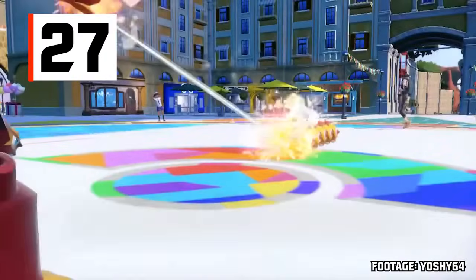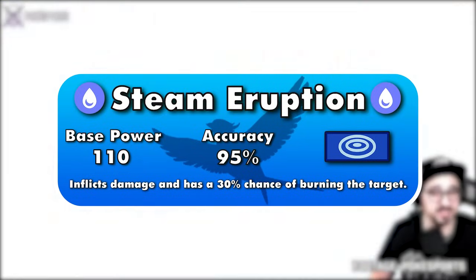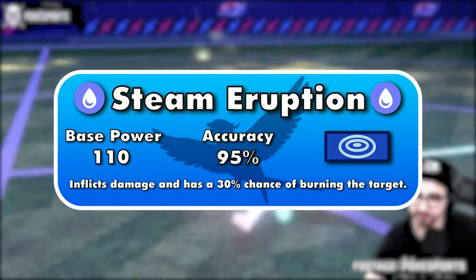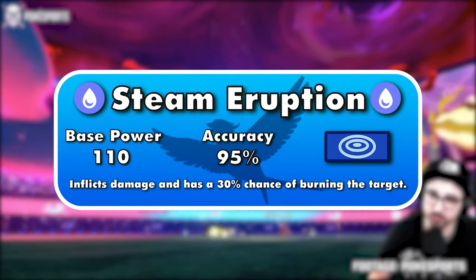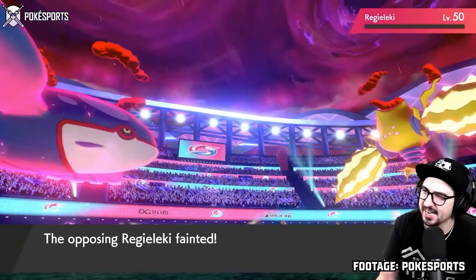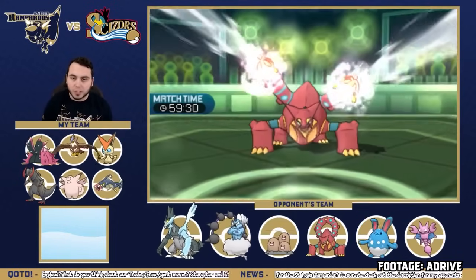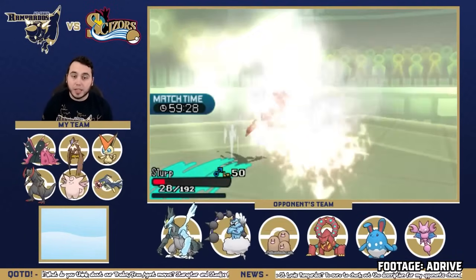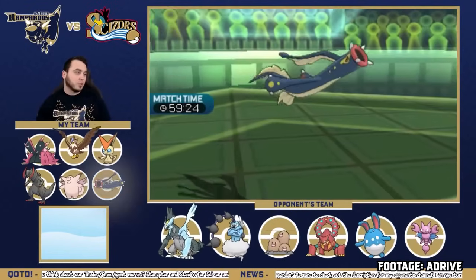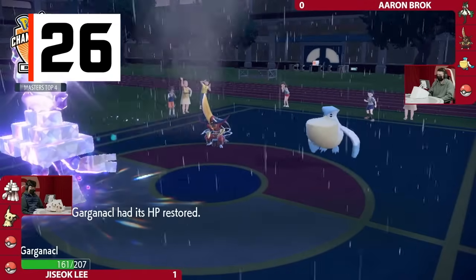Volcanion's Steam Eruption is a super-powered Scald — a Water-type special move with a 30% chance to burn. The only differences between the two moves are that Steam Eruption's base power and accuracy are 30 points higher and 5% lower than Scald, respectively. Scald can be used more often due to a higher PP total, but the base power difference is too stark, and PP isn't as much of a factor in doubles. As I explained earlier, a Water-type move with a high chance to burn is really good since the only type immune to being burned — Fire — is weak to the move itself.